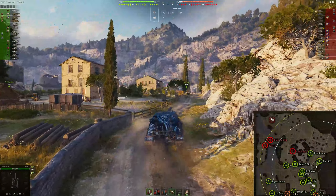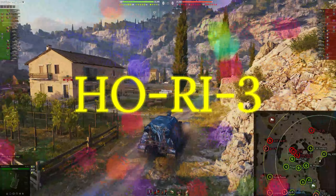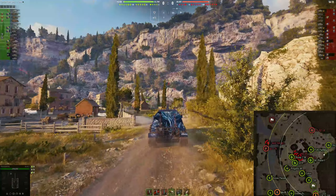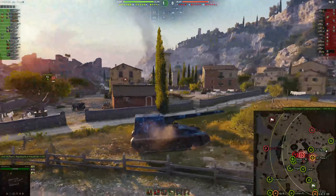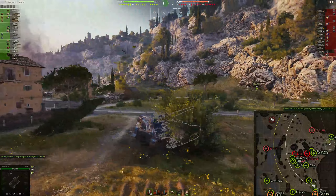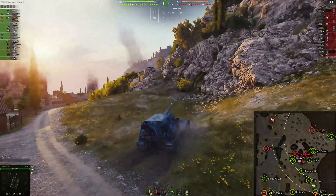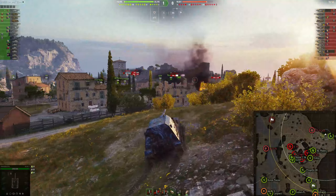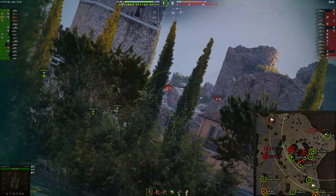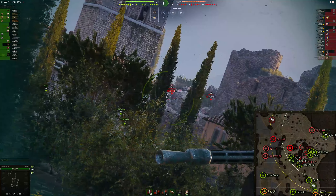Anyway, on with today's gameplay. We are in the Tier 10 Hoary Three — taking a position on Mines that not a lot of people generally tend to go to, but it's great for defensive play. If you can get there first, you can generally defend the north-northeastern side of the map and sometimes get shots into the middle if the enemy is silly enough to poke out. This turned out to be a fairly decent game, so you'll have to watch to the end to see the results — and it was a result I wasn't expecting.